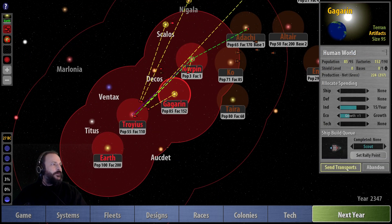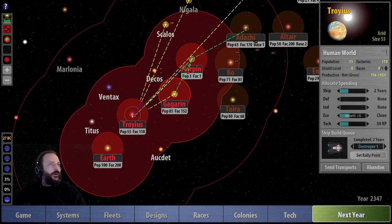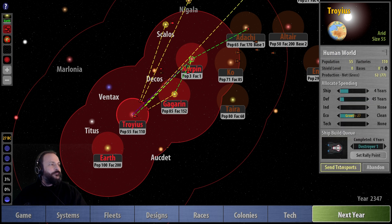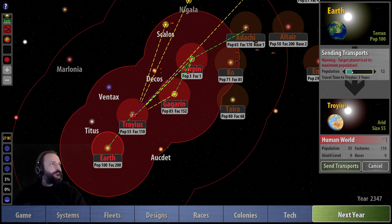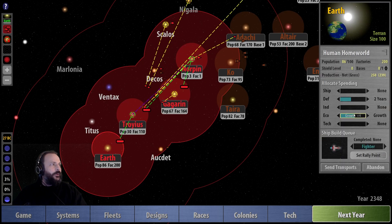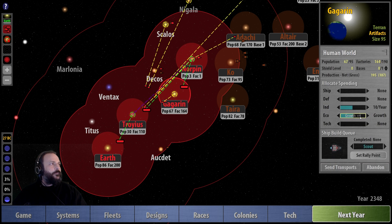I've forgotten to send transports to Norpin — let's send 20 from the artifact planet and a big load from Troyes, then boost with some transports from Earth. We're just going to put things back into growth. I'm not bothered about anything else — I want to get the growth back up first. We've got 60 population currently, but with 120 factories max, we still want growth.